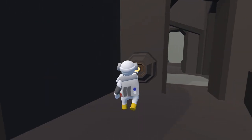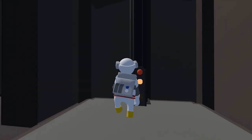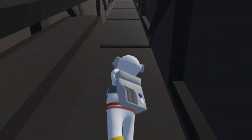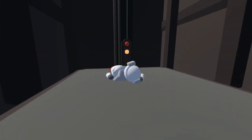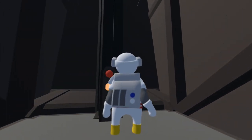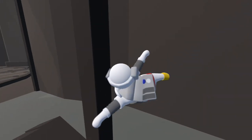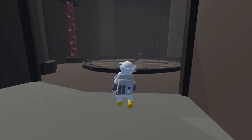Go ahead and plug the battery in right here, then make your way onto the lift and press the red button — that'll bring you up. Once you get to the top, make your way to the other side and pull the lever to open up the hatch.